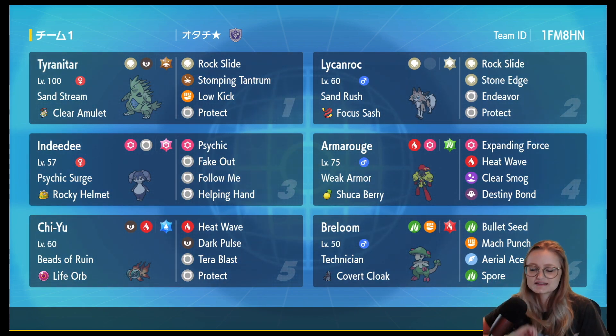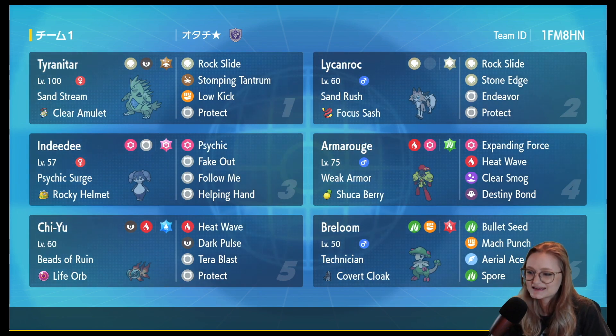Of course you've also got Chien-Pao — this is a Tera Water Tera Blast Chien-Pao — and Breloom with Technician and Covert Cloak so it can't be faked out. Breloom has Bullet Seed to deal with Palaphins, Mach Punch for some of the Ruin mons, Spore, and Aerial Ace. I'm interested to see how this team works out.